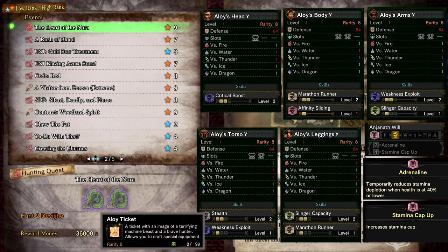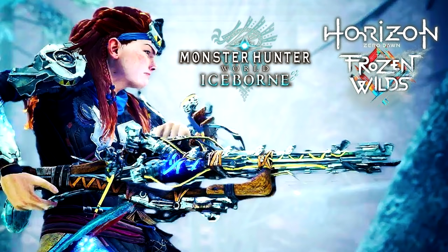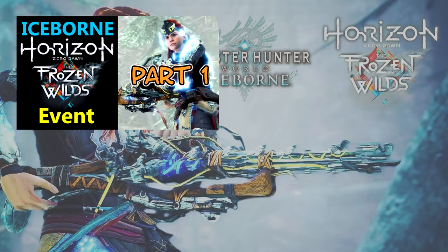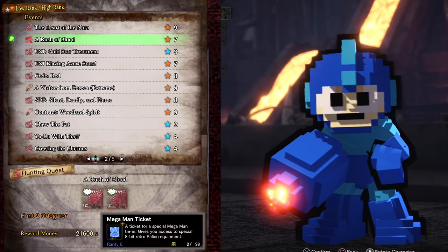There's also a guild card background, title, and pose to collect from the Horizon Zero Dawn quests. If you are an Iceborne player on PS4, there's also a master rank version available to upgrade these items. I have a three-part video on each quest on my YouTube channel which I'll link in the description for more information. They also contain new items only available in Iceborne as well as how to upgrade older items.